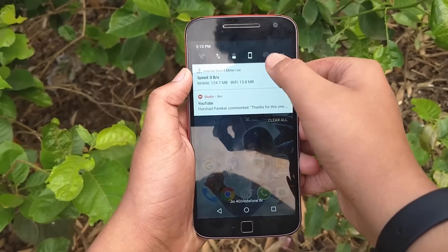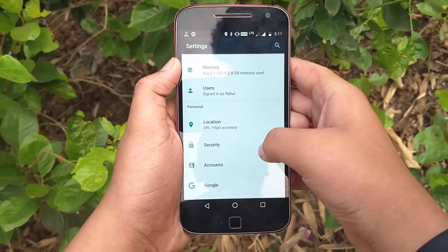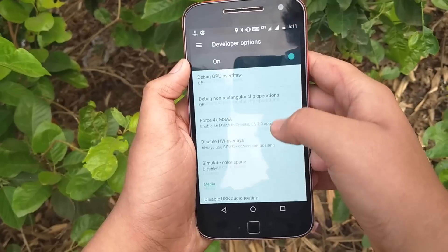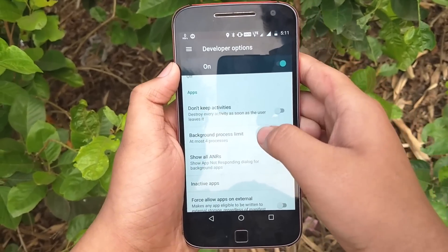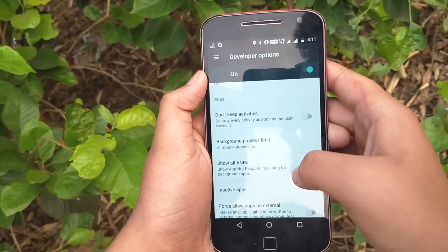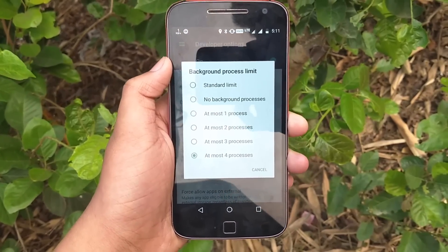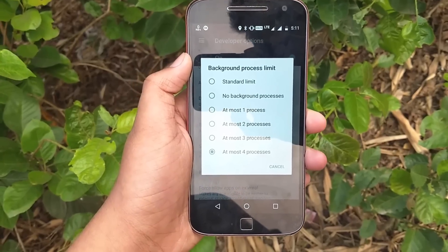As mentioned, applications after being closed are still present in local cache data. But if you multitask between applications, your experience may not be great with the previous setting. So to have a limited number of processes in the background, go to phone Settings, then Developer Options, and set the limit of maximum background processes to 4. Once done, the maximum number of activities running in the background will be 4, which won't be hard on the hardware and will prevent lagging or hanging. If it still continues, go for the previously mentioned 'Don't keep activities' setting.